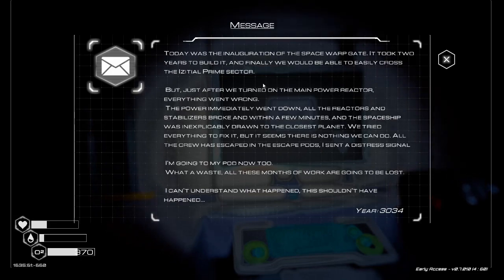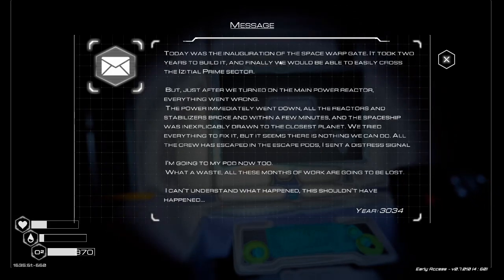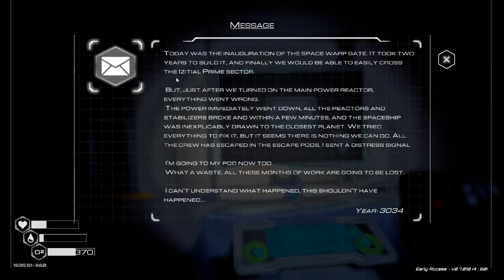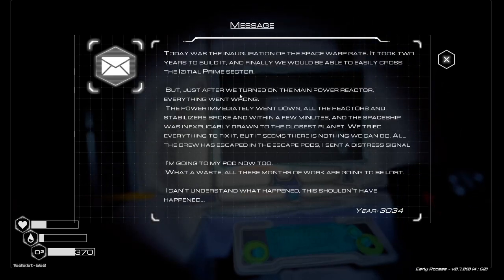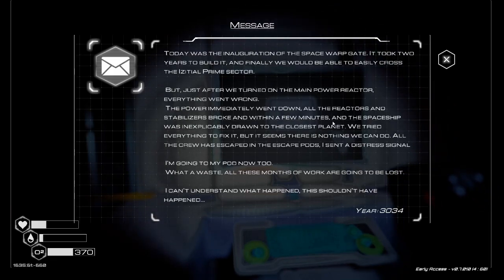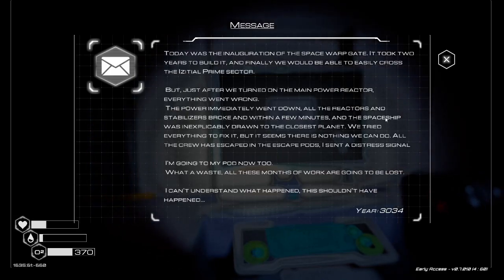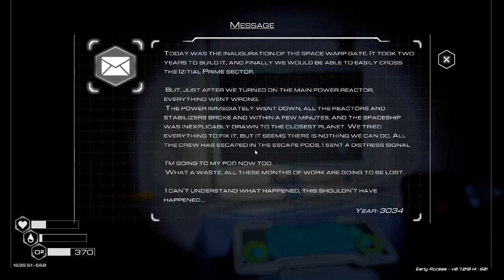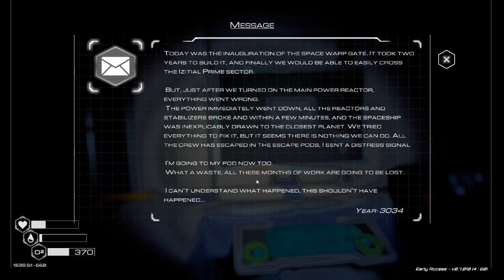Today was the inauguration of the space warp gate. I was right - it took two years to build it, and finally we would be able to easily cross the Ezekiel Prime Sector. But just after we turned on the main power reactor, everything went wrong. The power immediately went down, all the reactors and stabilizers broke. And within a few minutes, the spaceship was inexplicably drawn to the closest planet. We tried everything to fix it, but it seems there's nothing we can do. All the crew has escaped in the escape pods. I sent a distress signal. I'm going to my pod now too. What a waste - all these months of work are going to be lost. I can't understand what's happening. That should not have happened.